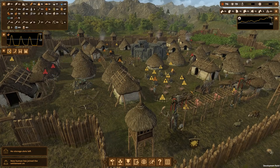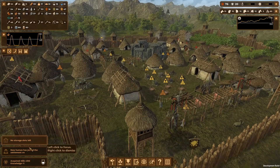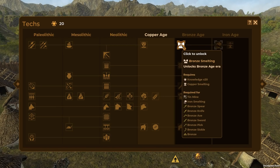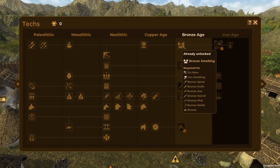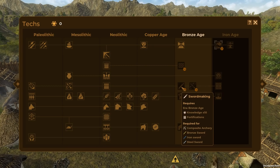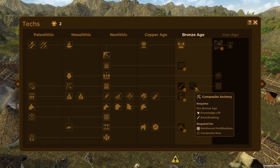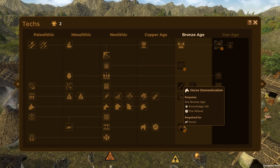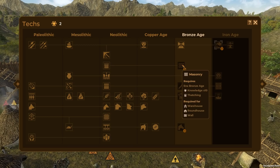We're up to 19 tech - we can almost move to the Bronze Age. We've acquired a hundred milk and that gives us our 20 points, so we can now move to the Bronze Age! That opens up copper smelting, tin mines, iron smelting, and all the bronze weapons. But the first thing we're going to do is definitely masonry, sword making, composite archery - we're definitely going to want that - and horse domestication.